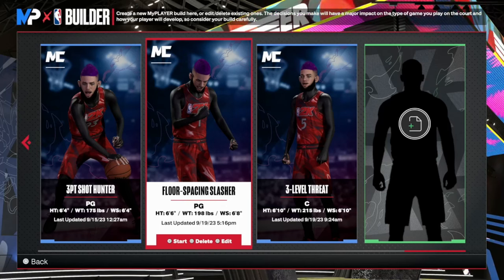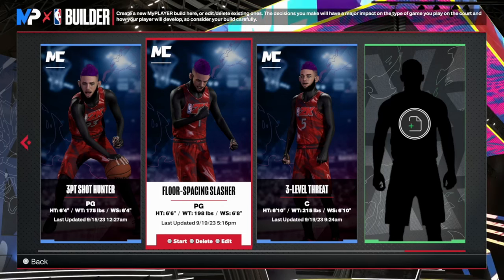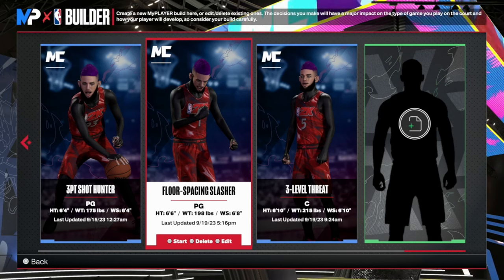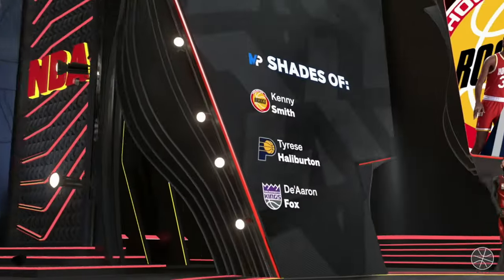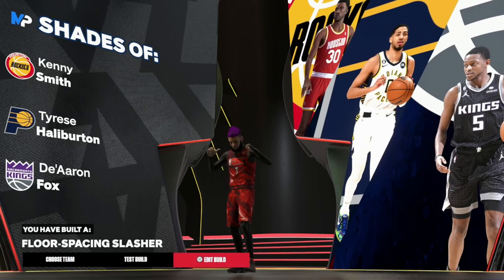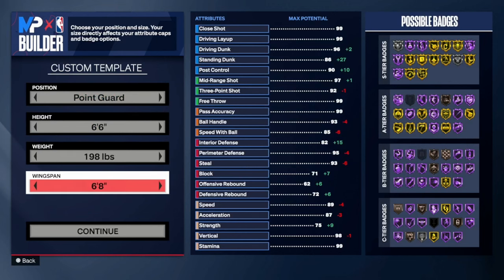What's going on YouTube, it's your boy Boof back with another banger. Today we have the best ISO build possible - well, more like unique. You can do it all: 6'6", 6'8" wingspan, that type of thing. As you hop in the build I made a rebirth - yes, of course you want to rebirth your builds. You have a floor spacing slasher comparable to Aaron Fox, Halliburton, and Kenny Smith.